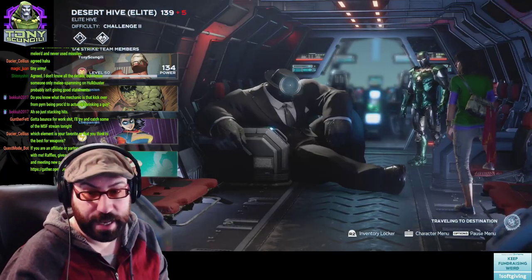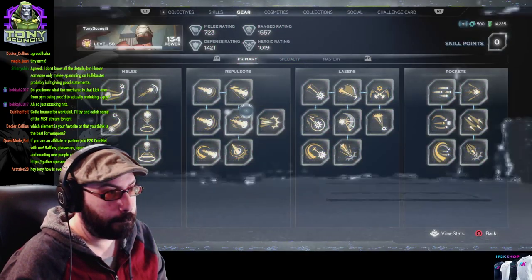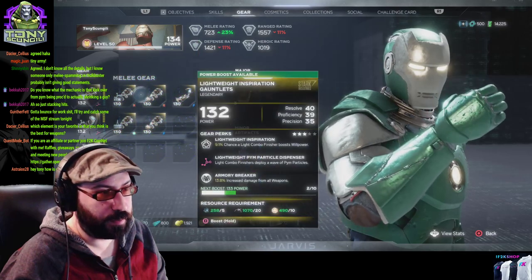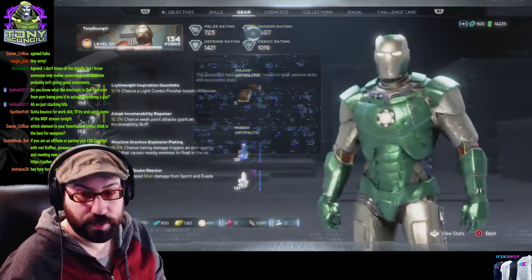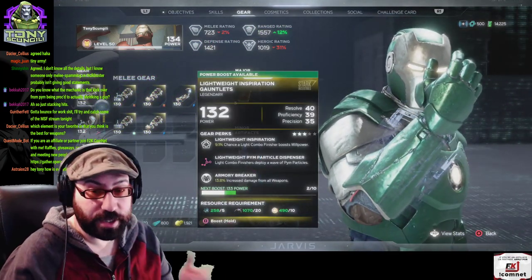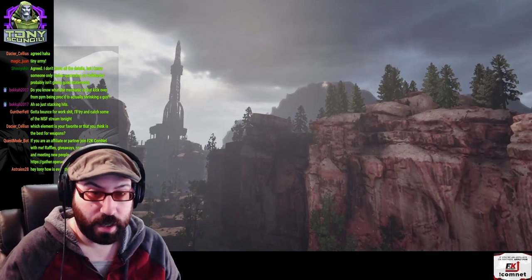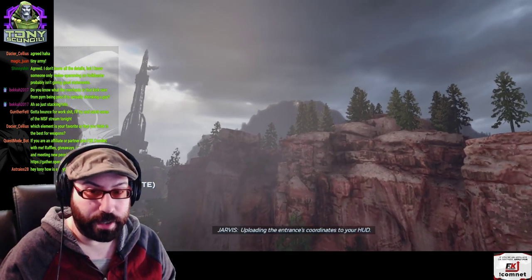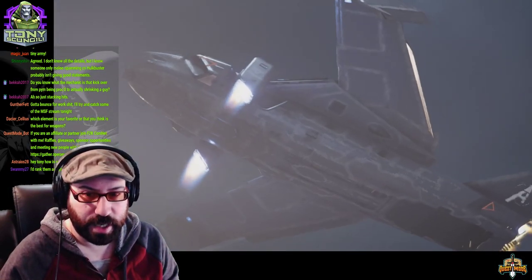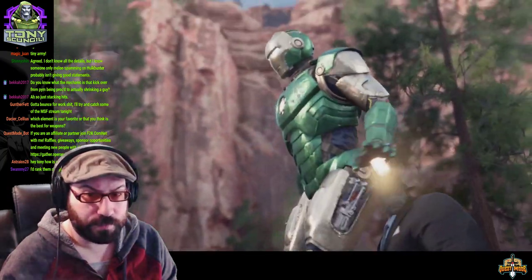Pym seems to be the best right now. This gear piece — I'm looking at stats. There are two things in a build: the stats you want and the perks you want. This item — 'light combo finishers deploy a wave of Pym particles' — is useless to me, except as a companion, because Iron Man does melee as a companion sometimes. Pym, shock, gamma, cryo — that makes sense.